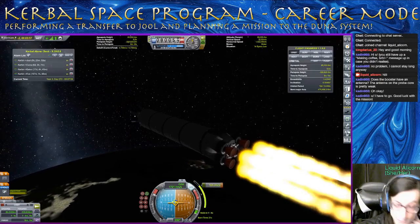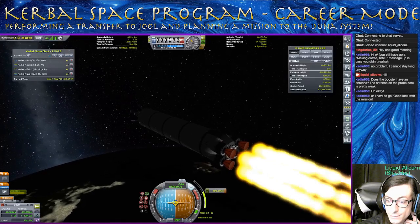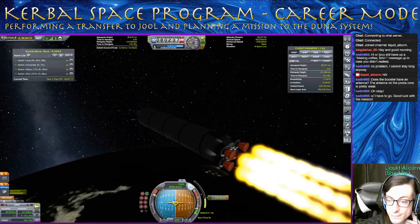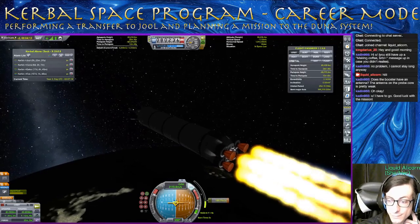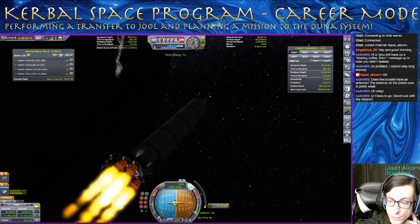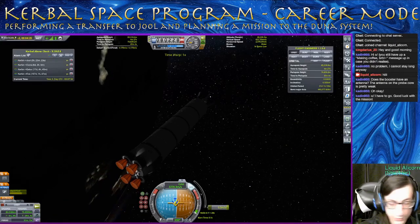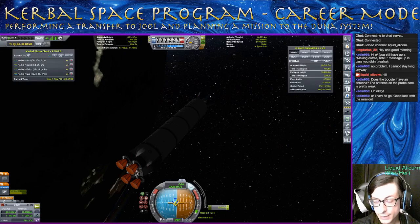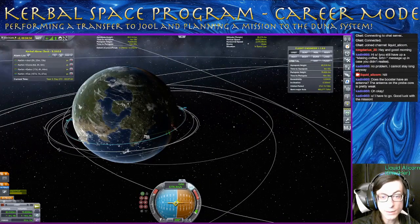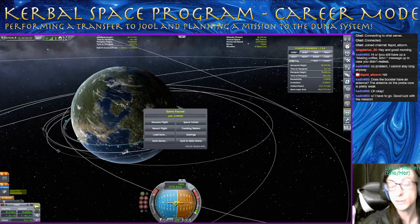And there we go. We're in orbit — that's what that camera flip means. Just want to slow it down a bit, not do this last little bit at max throttle. Great. So now, if we go to our map screen, we can see that we have a basically perfectly circular orbit around 80,000. As long as both our apoapsis and periapsis are above 70,000, this should be nice and stable. This is good — part one of the mission is accomplished. Let's go back to the Space Center now.